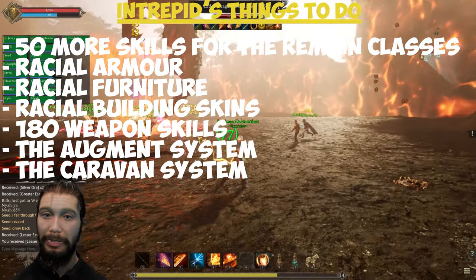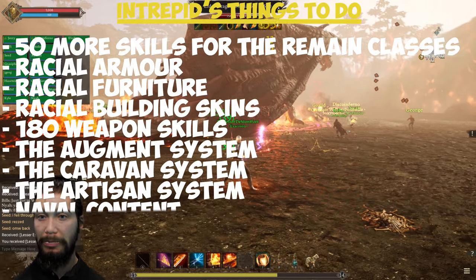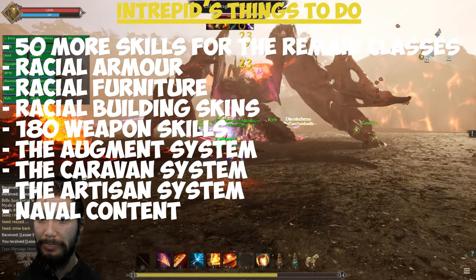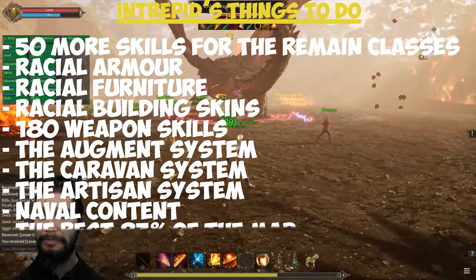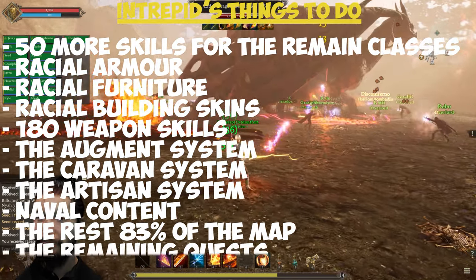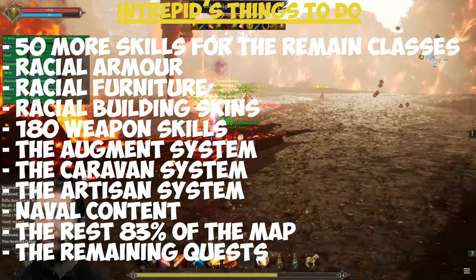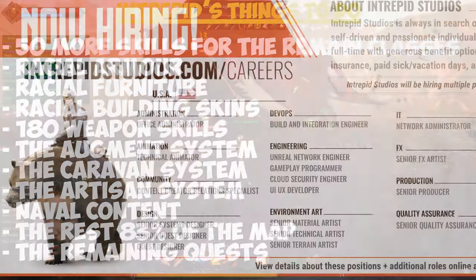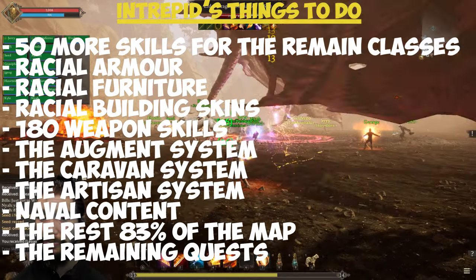Intrepid needs to create a complex, sophisticated artisan system and make all the naval content. During Alpha 1, we had only 17% of the map available and probably fewer than 50 quests. They need to create the remaining 83% of the map and at least 500 more quests. That's an insane amount of things to do — a living hell for any AAA studio. Intrepid is still growing, still hiring new staff, and so far they have a bad track record with delivering on their promises.